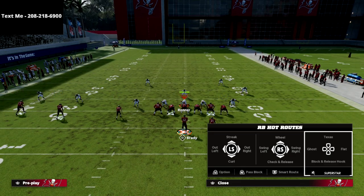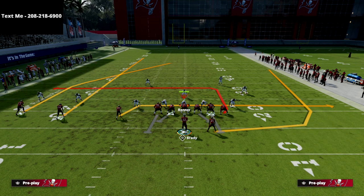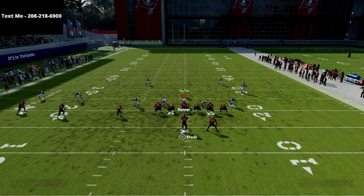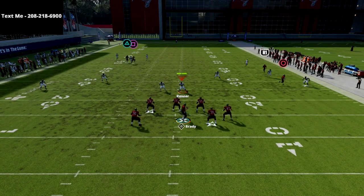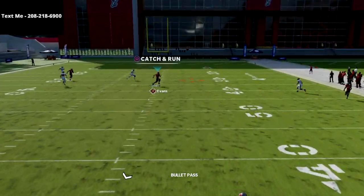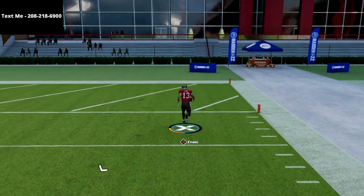I would look to the wheel first, then look to the streak — the slot streak is really good too. So: streak, no; wheel, no; drag, no. Now you're looking to the post, and once he's even, he's leaving. And as you can see, there's a crazy, crazy dot against the cover three.